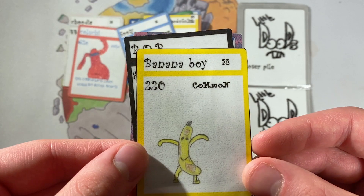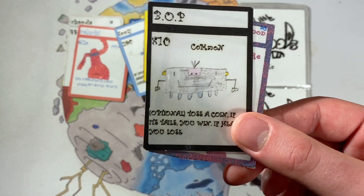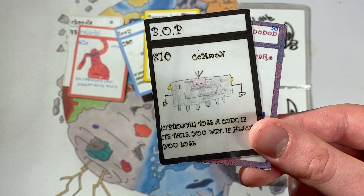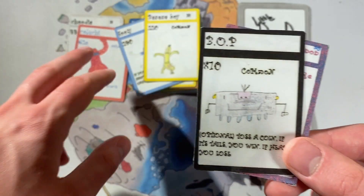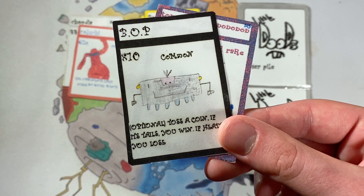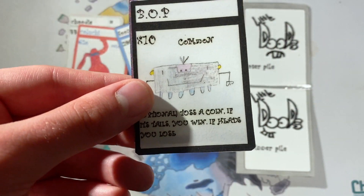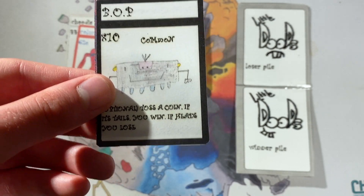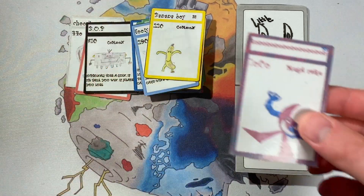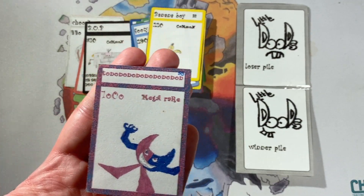We then have Banana Boy, who's a bit random - just a common with 220 stats. Bop was another one of my brother's - he's a common with a really high score of 810. The ability is optional: you can toss a coin, and if tails, you automatically win, but if heads, you automatically lose. That's quite a cool ability - if your opponent has something higher than 810, you just go for the 50-50. Should have put that in Little Dudes Legends. And then the villain, the ultimate Ton and On and On and On, was the other Mega Rare in the set.